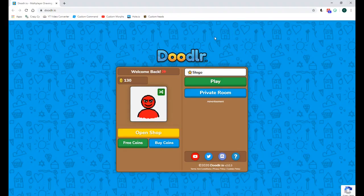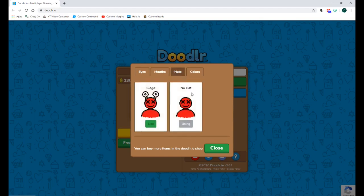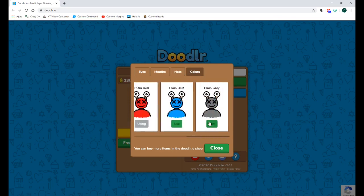Hey everyone, psych here and welcome back to another video. Today I'm doing something a bit different — I'm playing this new game called doodler.io. It's by Slogo, who's a very popular YouTuber. It's basically like sketchit.io where you draw something and people have to guess it. I'm going to be trolling as Slogo, and I have the crossed eyes with the regular smiling mouth, plus the Slogo hat — I'll tell you how to get that at the end of the video.